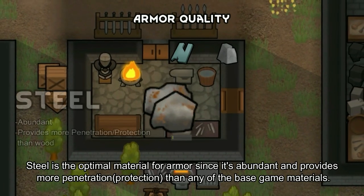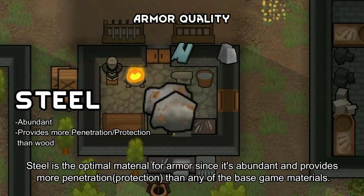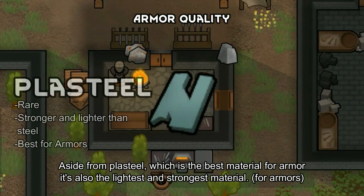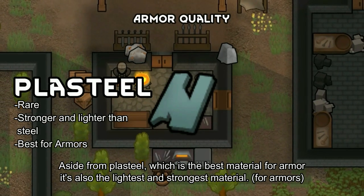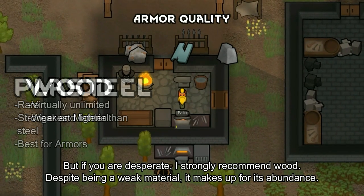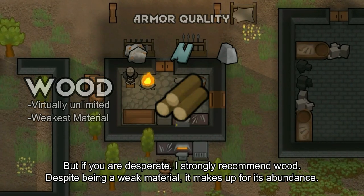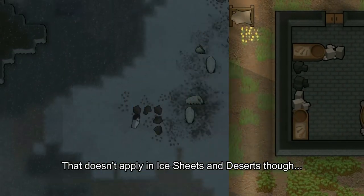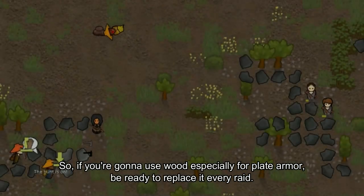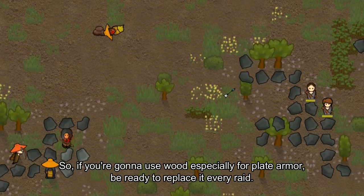Steel is the optimal material for armor since it's abundant and provides more penetration resistance than any of the base game materials, aside from plasteel, which is the best material for armor — it's also the lightest and strongest. But if you are desperate, wood is an option despite being a weak material due to its abundance, though that doesn't apply in ice sheets and deserts. If you use wood, especially for plate armor, be ready to replace it every raid.